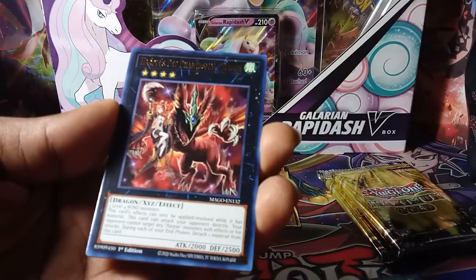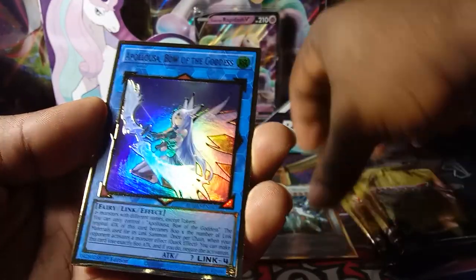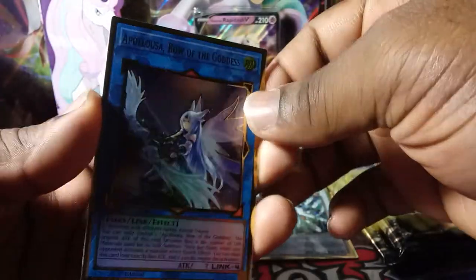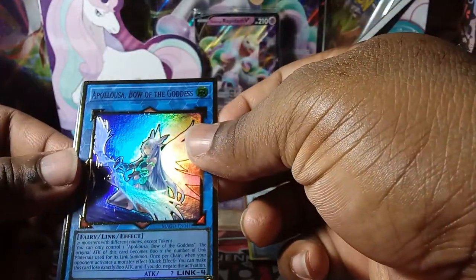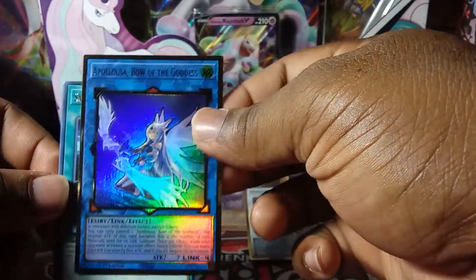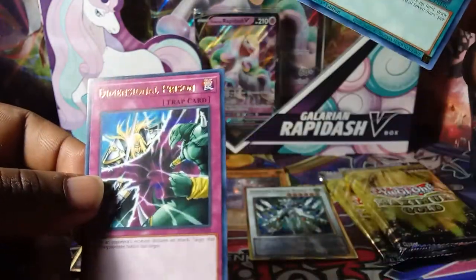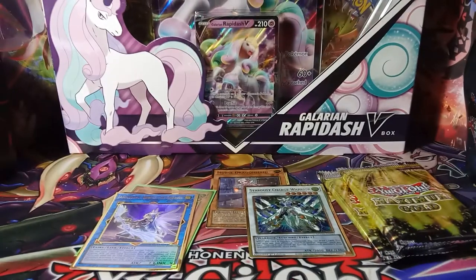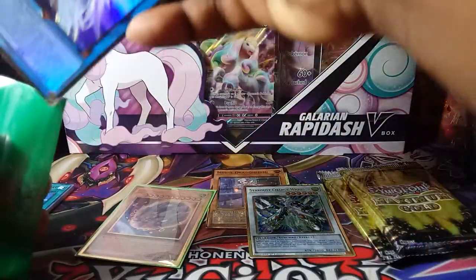White prints — Can Be Only One, Harpy's Pet, Phantasmal Dragon, Stardust Charge Warrior. This is going great. Apollosa Bow the Goddess — just what I want. I honestly love this artwork; it looks a little weird as a gold outline but still great. Sacred Sword of Seven Stars and Dimensional Prison. I'm glad I went back to get this — I almost missed it honestly.